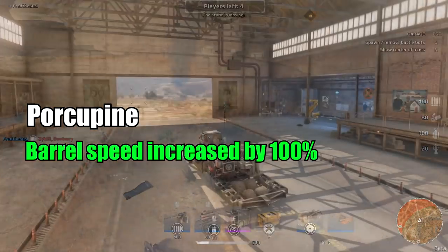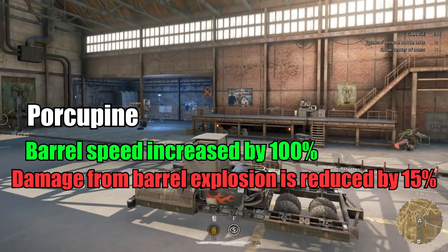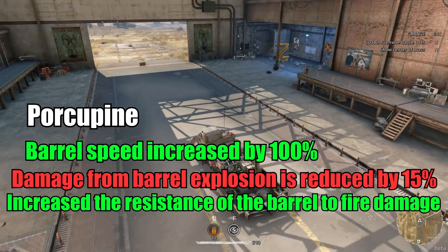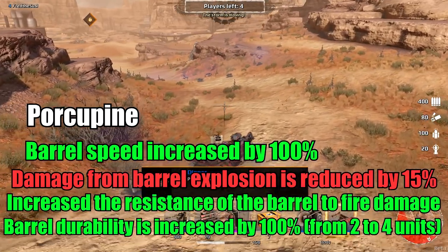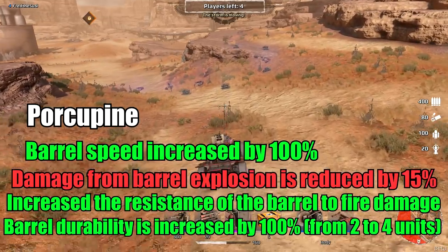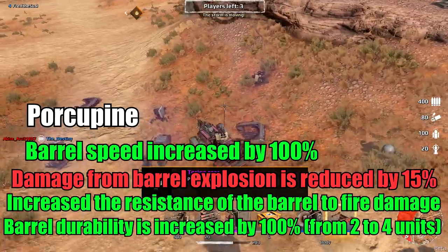Porcupine: Barrel speed increased by 100%. Damage from barrel explosion is reduced by 15%. Resistance of the barrel to fire damage is increased. Barrel durability is increased by 100% — and remember, that's barrel durability, not Porcupine durability.